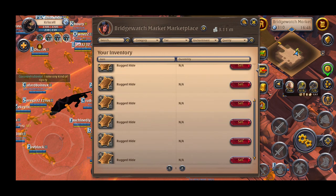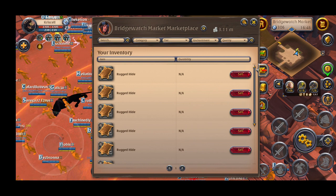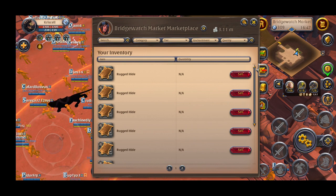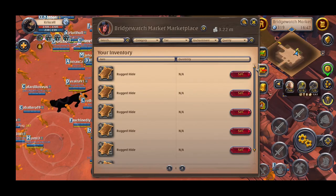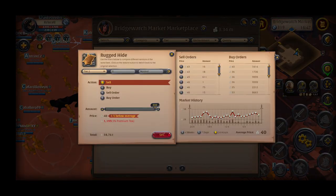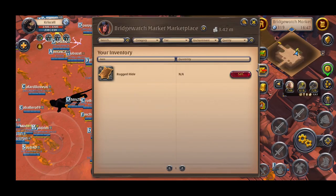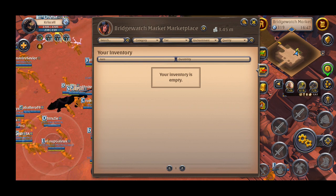Let's take a look at my inventory — we'll be selling away all these hides from the 30-minute run. Take a look at the top right corner: 3.11 million. Let's see after we've sold everything what the total silver is. Let's click the sell button. You can see it's still at 40 silver, hasn't changed much. Start selling them. Going from 1.1 million... 3.26 million... 3.3 million... and we are at 3.45 million. So if you do the math — 3.45 minus 3.11 — it's exactly 340k.